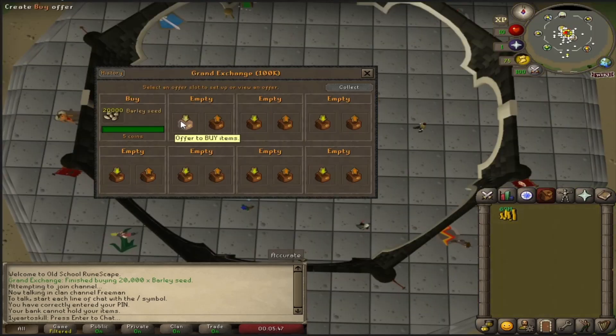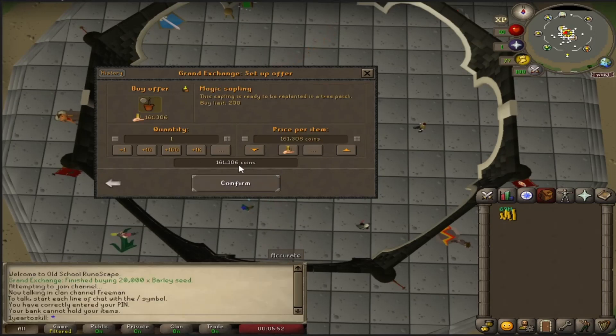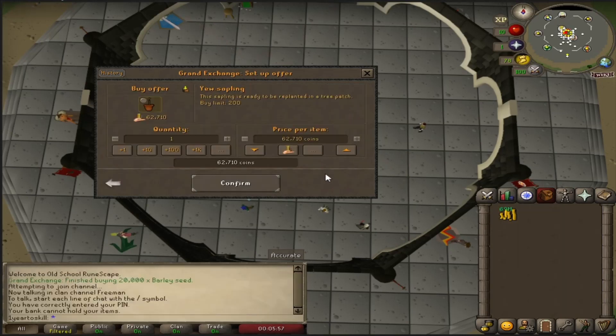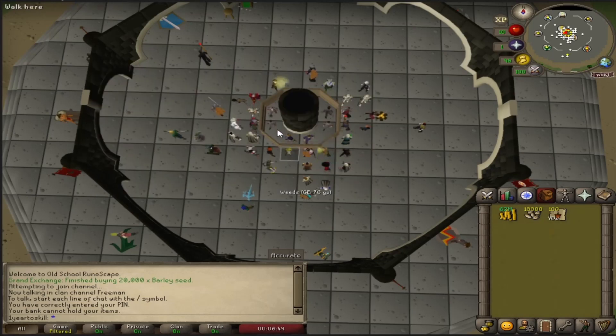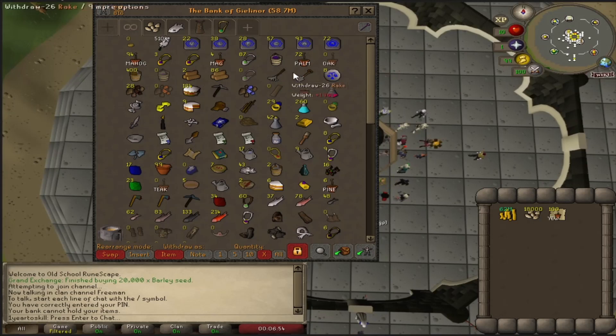Just to give a comparison between prices of trees: magic saplings are at 161k and yew saplings I believe are about half the price of that. Oh wow, they're 100k less — so they're 62k. So big difference in price and it's definitely worth the little XP difference. So I'm getting 100 yew saplings and I have 20k barley seeds since I was almost out for birdhouse runs. I still have a bunch of palm saplings for my fruit trees — I'm up to 72. Let's get back into the rhythm of doing some farm runs.